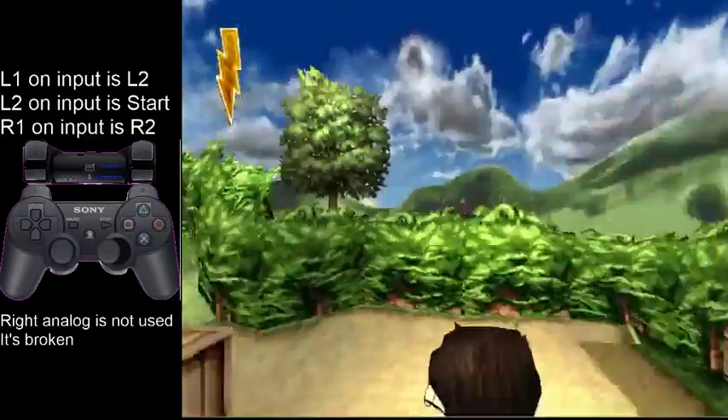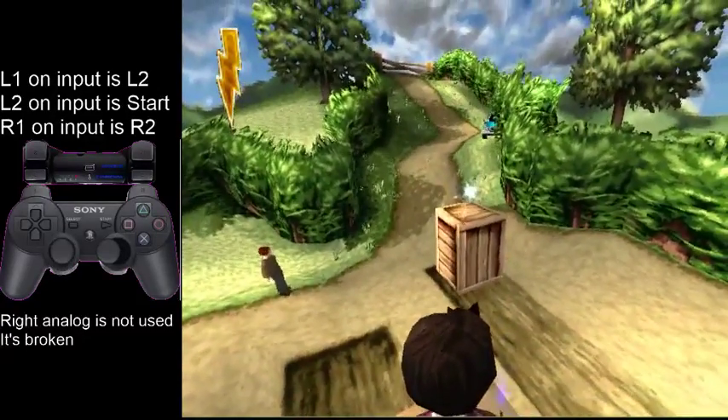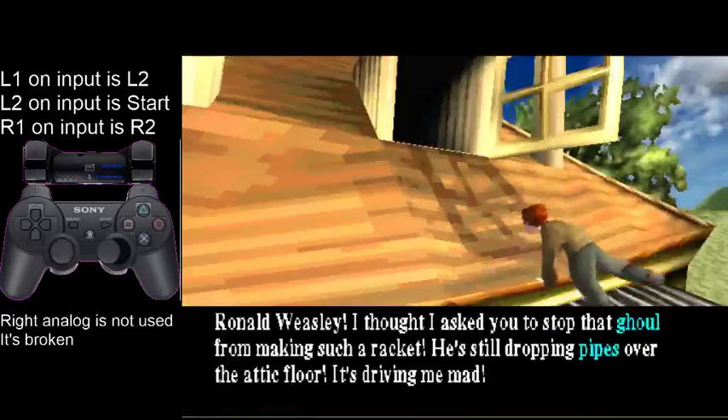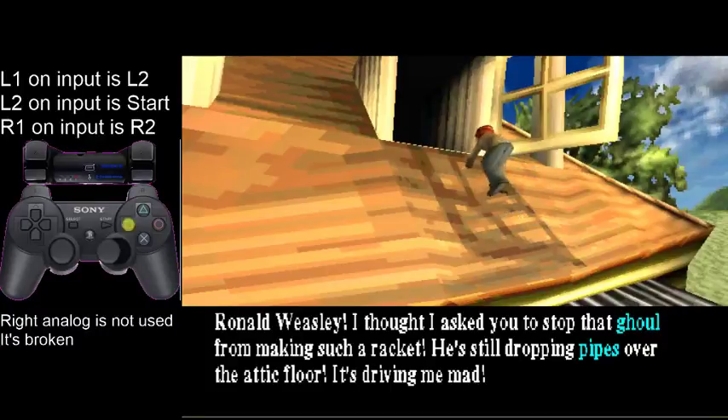Turn around, go into first person mode, hit this one around about the top there, and get onto the roof. You want to stay on the side of the roof so that you trigger the cutscene.